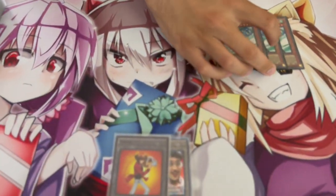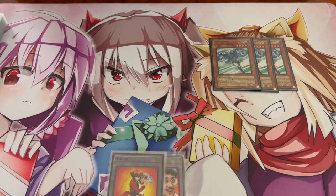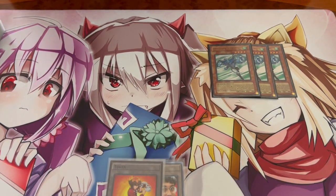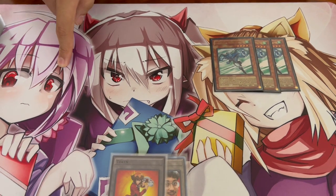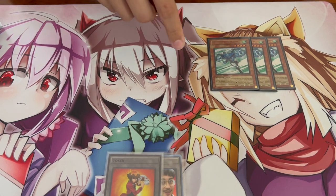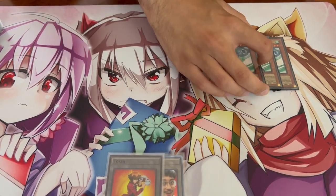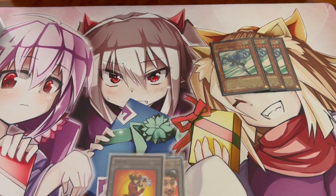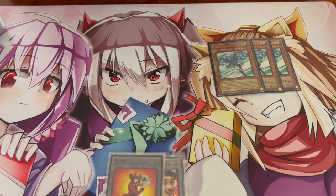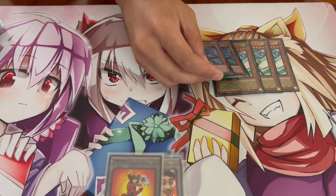We're going to get into the deck profile here - it's 41 cards in the main deck, starting off with 3 Stratos. I actually think you need to be playing 3 Stratos; for a while I was playing 2 but 3 makes the most sense because this card works with the new Flame Wingman, with Mali's combo, Ferris's combo, Hero Lives's combo. There are so many different ways to combo now and you just really need to see Stratos.